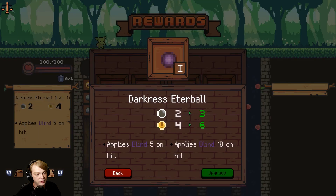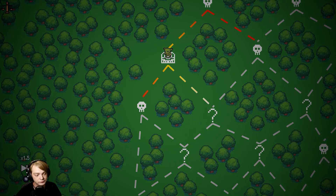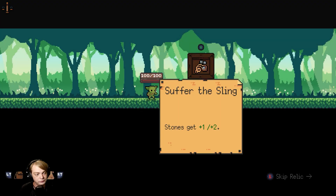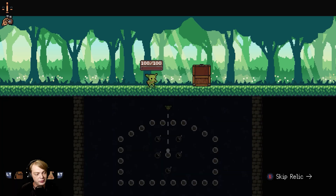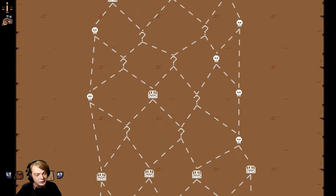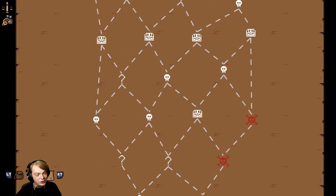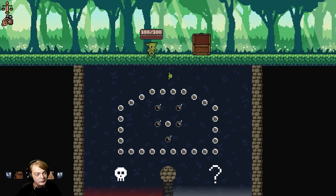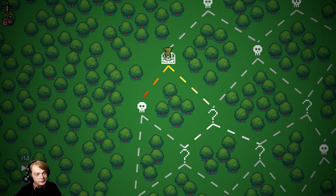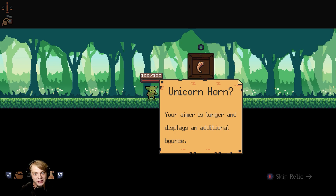We'll upgrade the blind orb and apply 10 blind — that's pretty cool. Stones get plus one, plus two — not the best but better than nothing. We'll go for the other chest right there. Wow, there are so many chests on this map. Let's go to the vent — oh look, we just got another chest.